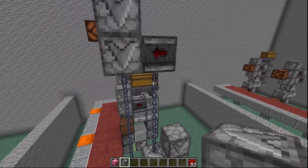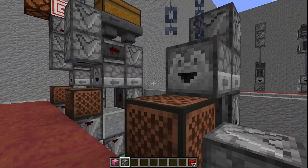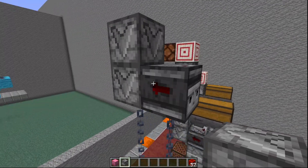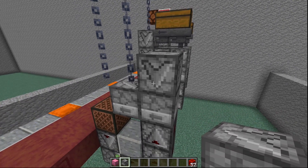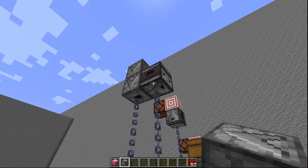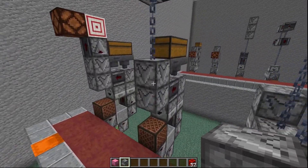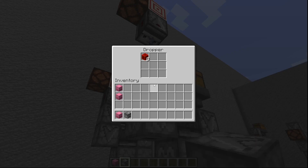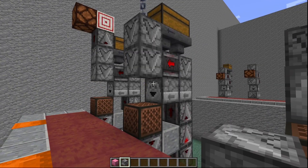On top of that is the other dropper section. This one has two droppers facing down towards the shulker box, as well as an observer. This observer is watching this dropper, and because it's being activated by the lower observer, it triggers this observer to power both of these droppers. We can show that here by loading up some redstone blocks — you can see them filling up these droppers here and here, and now we can let it go.